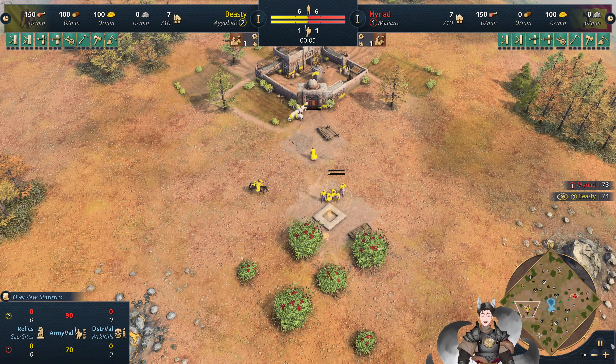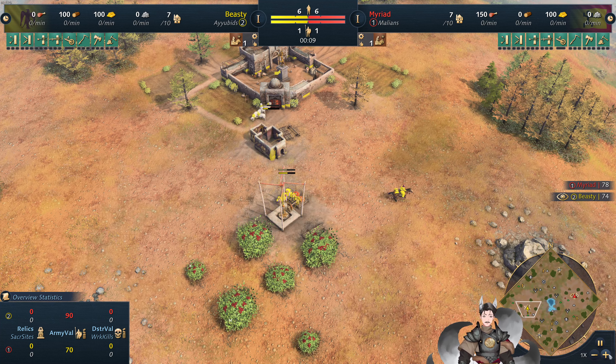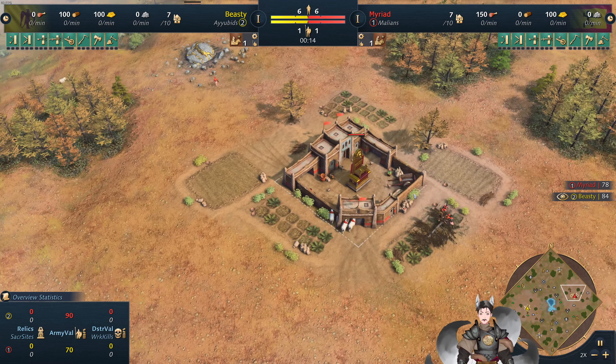Greetings everyone, and welcome here with another Age of Empires 4 replay. Spawning on the left side as the yellow Ayubids, we have Beastie. Spawning on the right side as the red Malians with Myriad.